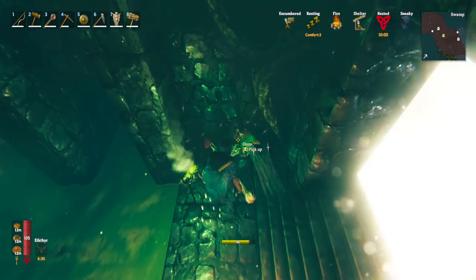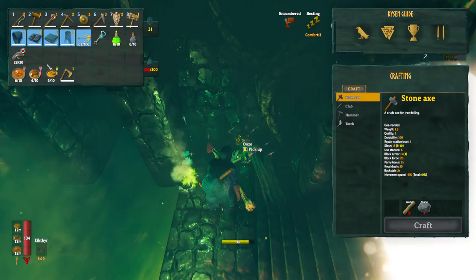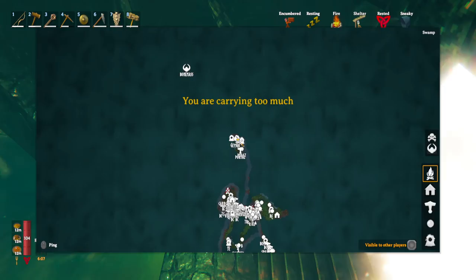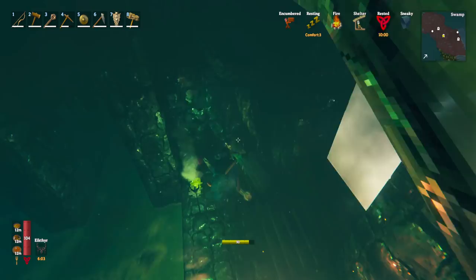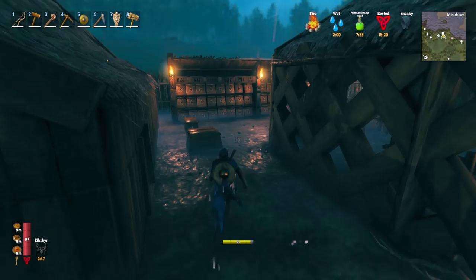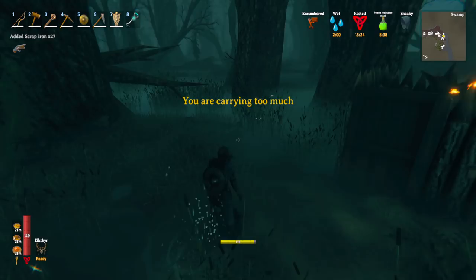With just 28 iron your carry weight can already be over the limit — it can be tricky. You can make a cart and use it in the swamp, though terrain can make that difficult. You can also hoe a path from the crypt to the boat. Otherwise just do a lot of running back and forth, which is why I recommended getting the boat as close as possible. Each time you return to the boat when the portal is nearby, it's also an opportunity to portal home and repair your bronze pickaxe, which you'll get through quickly.